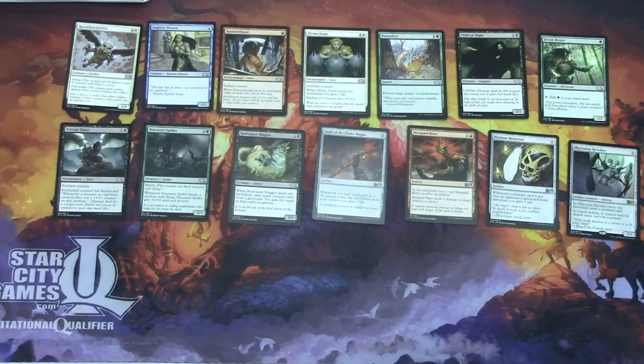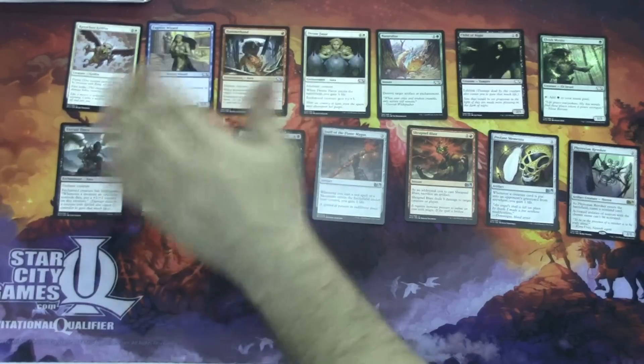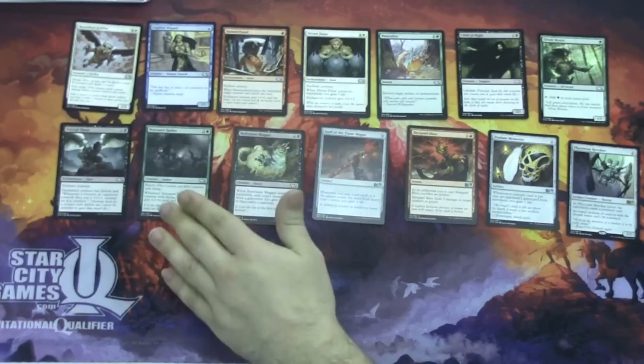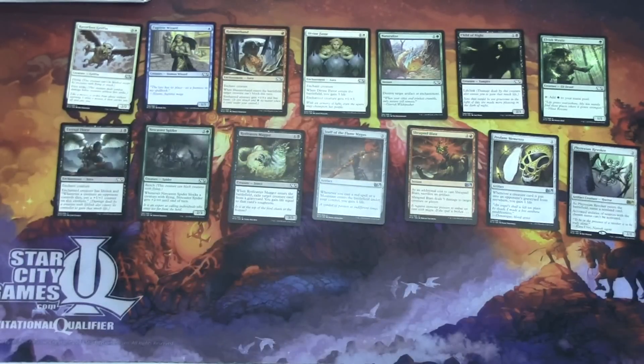The first thing that stands out to me would be the Netcaster Spider. If this wasn't in the pack, I would probably go for the Razorfoot Griffin as a high choice, just because of the evasion — the first strike is nice. But the Spider just completely counters that and makes the Griffin not as great.